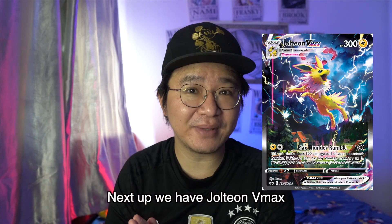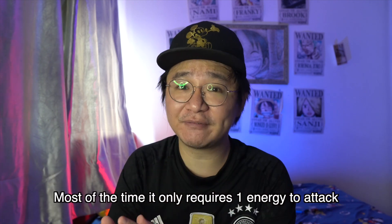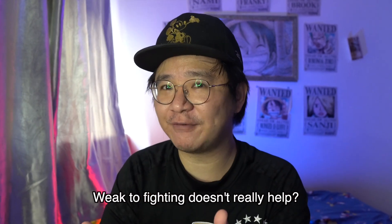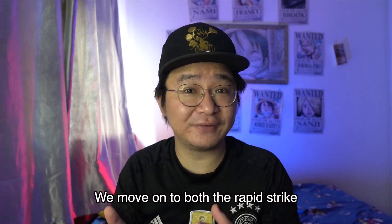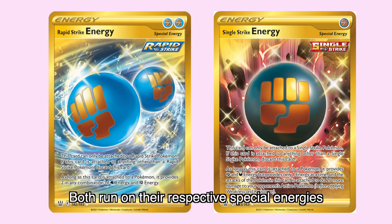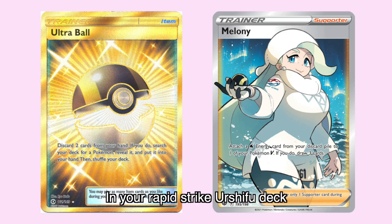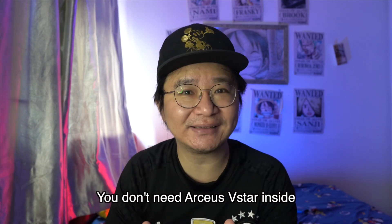Next up, we have Jolteon V-Max. It doesn't need the energy acceleration because most of the time it only requires one energy to attack. And also, adding another Pokemon that's weak to fighting doesn't really help. We move on to both the Rapid Strike and Single Strike Urshifu decks. Both run on their respective special energies and Arceus doesn't help. Ultra Ball will be a great addition, especially if you run Melony in your Rapid Strike Urshifu deck, but you don't need Arceus inside.